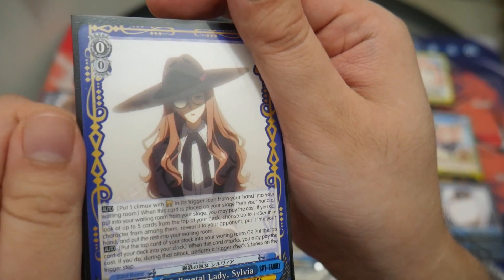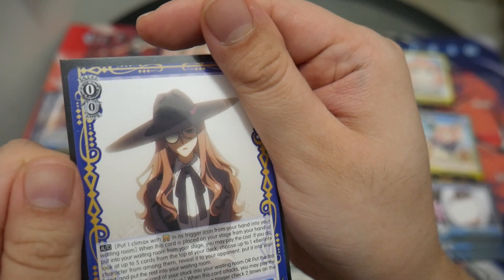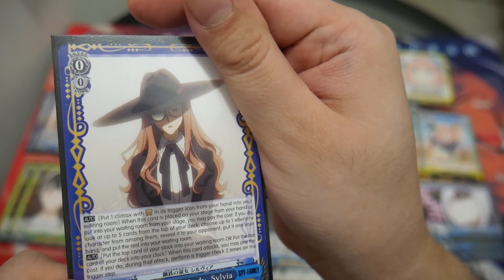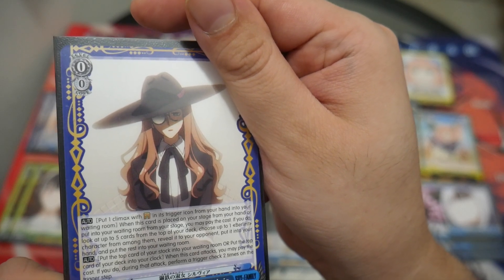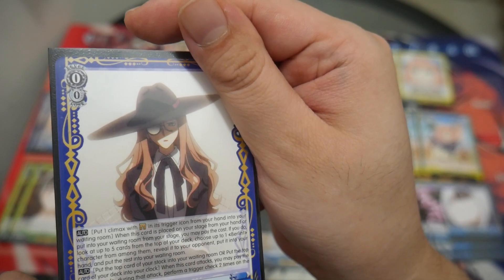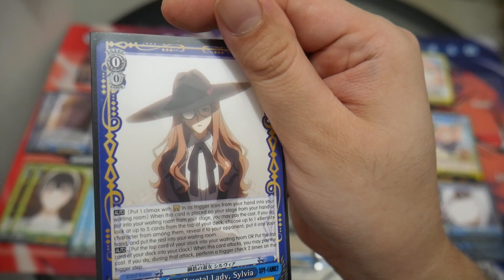I'm running three copies of Full Metal Lady Sylvia. On play, you can discard a Gate Climax and look at the top 5 cards from your deck and add a Berlin character. It has a second auto effect: when this card attacks, you can pay the cost — if you do, during that attack perform a second trigger check. Or you can also put the top card of your deck into your clock. It's good extra stock.